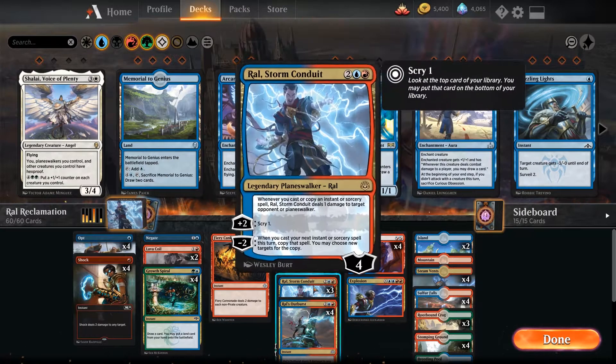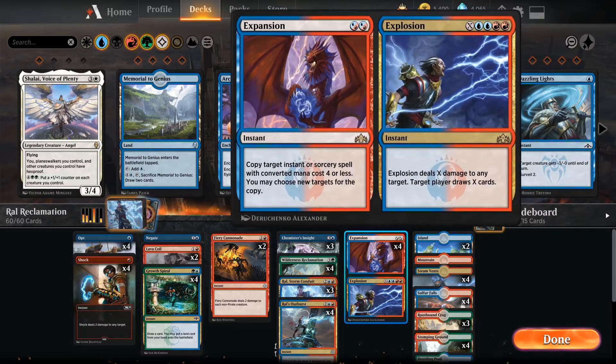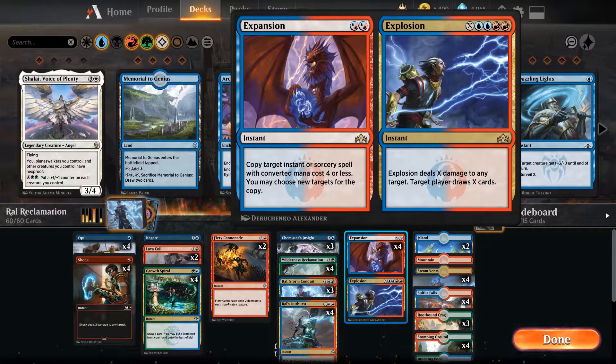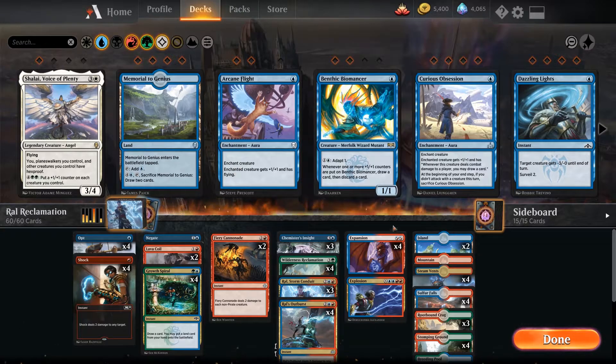There's also a very nice instant win combo that requires only 5 mana: cast a cheap spell — in this case an Opt or a Shock — then copy that with Expansion. Then cast another Expansion on the first Expansion, and keep copying the first Expansion. The copy can target and expand on the first one again and again. With each of these loops, Ral deals 1 damage to our opponent, basically killing them instantly. This is a lot easier in paper Magic, where you can just explain the combo and say 'okay, you die now.' In Arena, you have to go through all the motions, unless your opponent concedes.